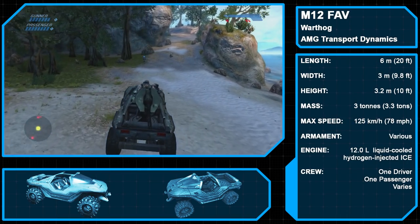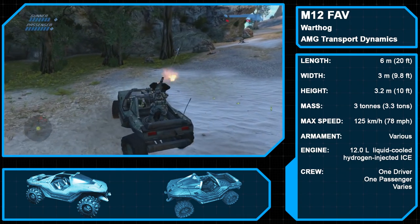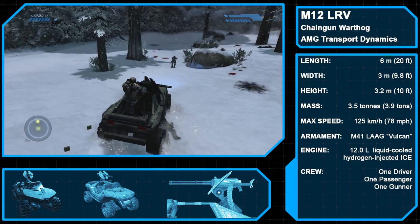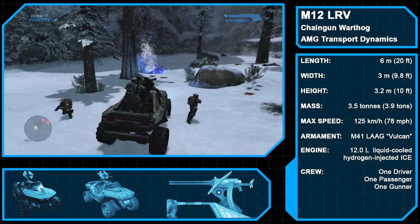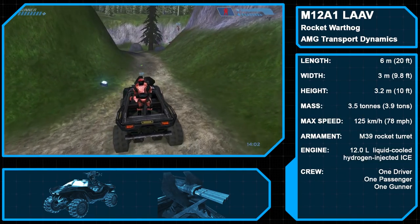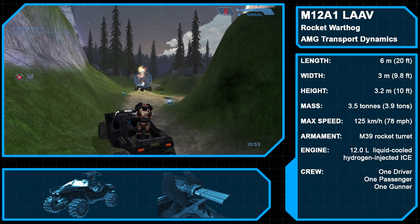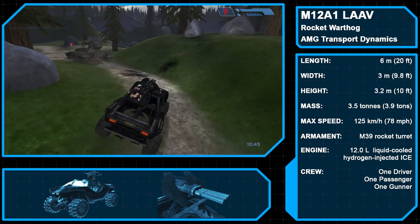We now come to the UNSC vehicle offerings, starting with the variants of the M12 Force Application Vehicle, aka the Warthog, produced by AMG Transport Dynamics. Halo CE features two variants. The first is the M12 Light Reconnaissance Vehicle, the standard Warthog platform, which can hold a driver, a passenger, and a gunner who uses the rear-mounted M41 Light Anti-Aircraft Gun, also known as the Vulcan, firing 12.7x99mm armor-penetrating rounds at 500 rounds per minute. The second is the M12A1 Light Anti-Armor Vehicle, aka the Rocket Hog, with its M39 rocket turret that can fire three M19 102mm high-explosive shaped-charge surface-to-surface missiles. The Rocket Hog doesn't appear in Halo CE's campaign, having only been added to Halo PC in 2003.